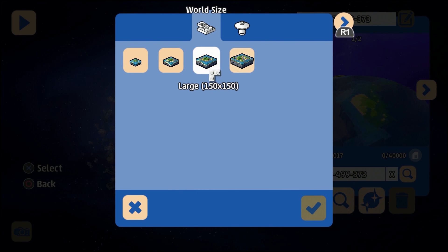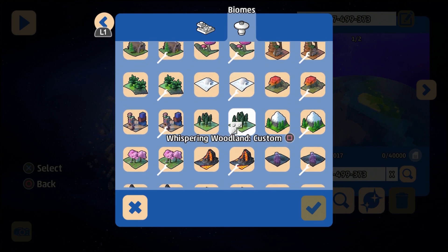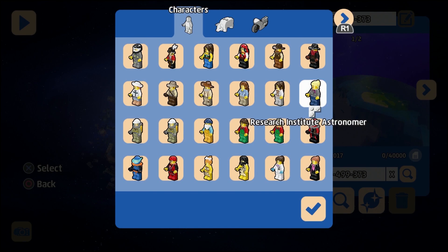First of all, you choose your size. Let's go small. And then you choose your biome — this is your jungles, your forests, your mountains, your deserts. Then press square on the custom option and you can even choose your characters.